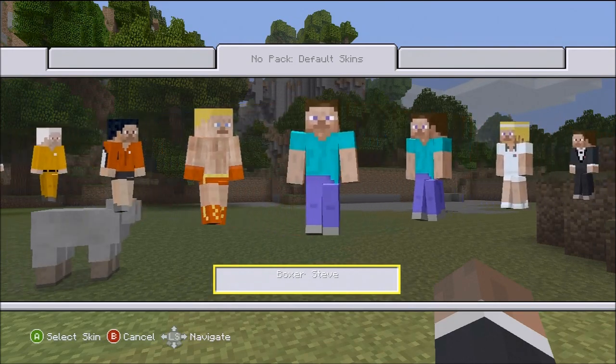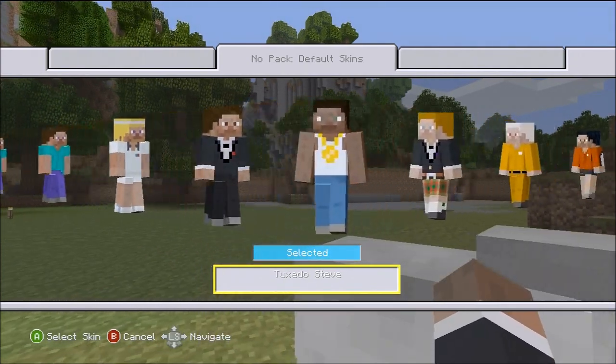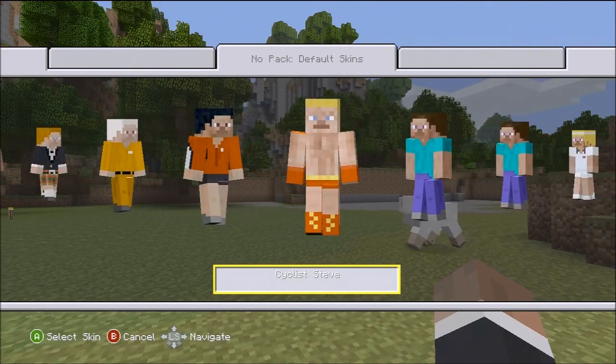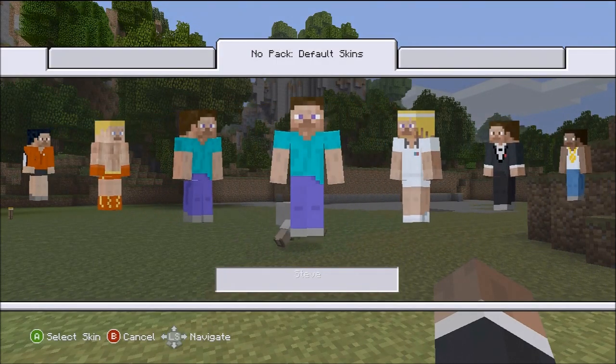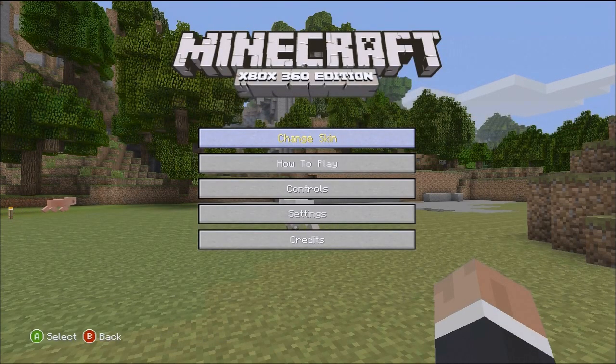I'm just going to go down the list from everything that will be in skin pack 1: Skeleton, Squid, Zombie, Hero Brine, Creeper, Explosion Man, Scientist, Dinkliff, Scientist, Wilson, Miss Explosion, Mandy Elite, Trials Man, Old School, Freestyle, Biker, Combat, Master Chief, Covenant, Grunt, Covenant Brute.